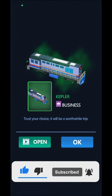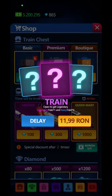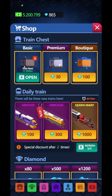Depending on your luck, you're going to have the green ones that are the basic ones. Afterwards you're going to have the premium ones, the boutique ones, legendary ones basically. So it is Fantasy, Hercules, Queen Mary 1000 - Fantasy is a daily train that you can buy, definitely an awesome buy.